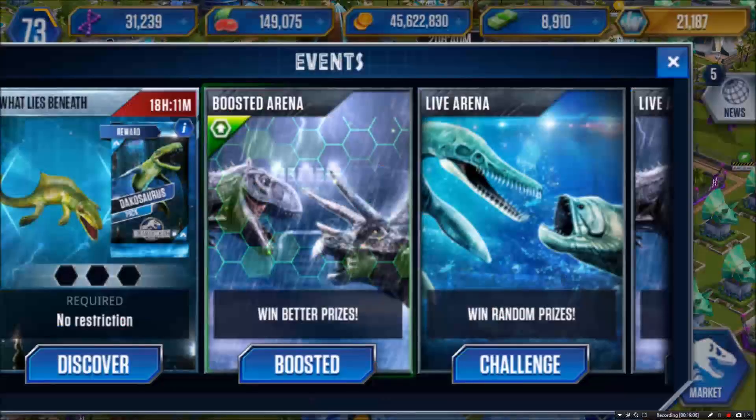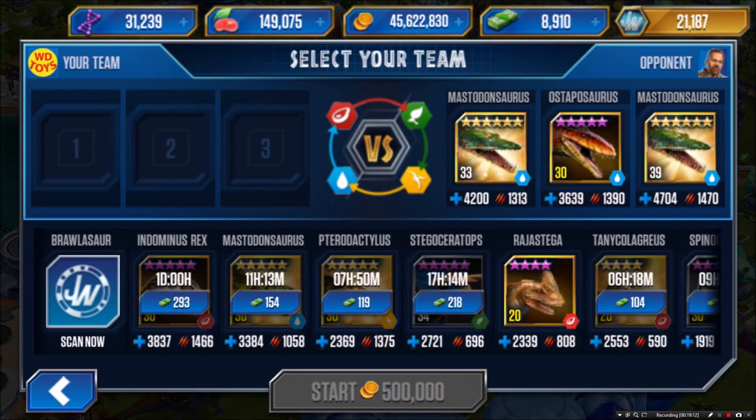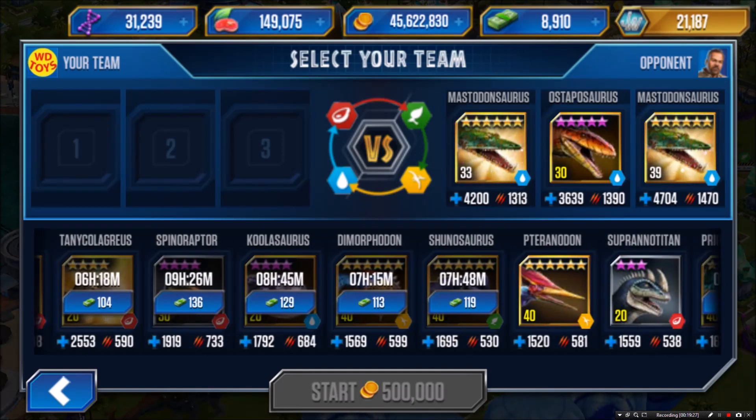I can't do the Dacosaurus battles yet - I've got 18 hours left. If I do those tomorrow it should not be a big deal. It's going to start me right off with three amphibian creatures, so I'll probably use my Pterodactylist, Dimorphodon, and Pteranodon to take those three down. I just don't really want to pay cash for it with 18 hours still remaining.